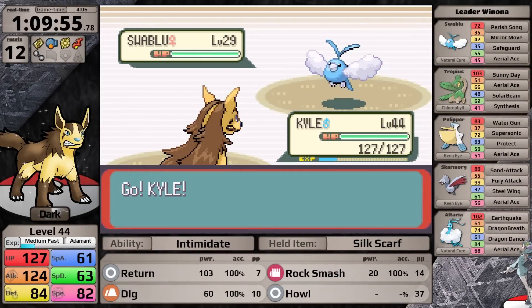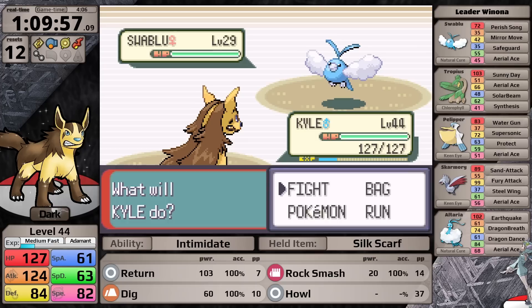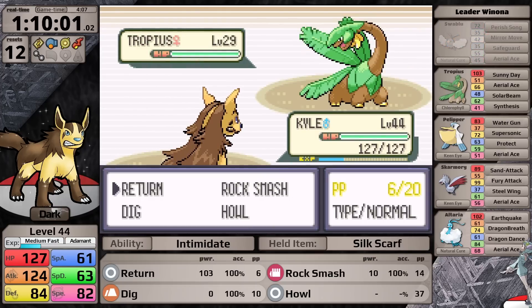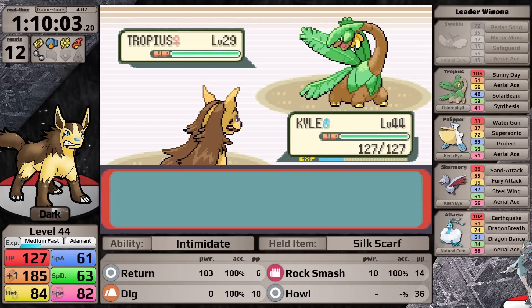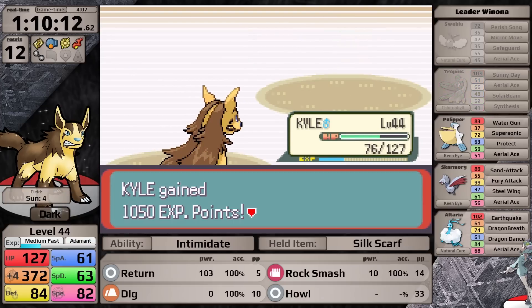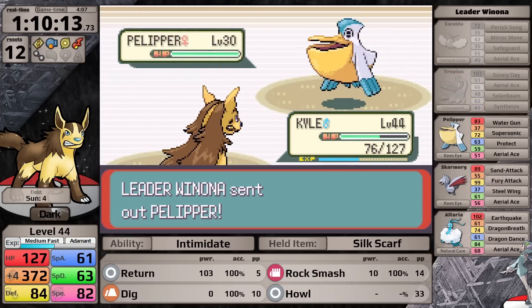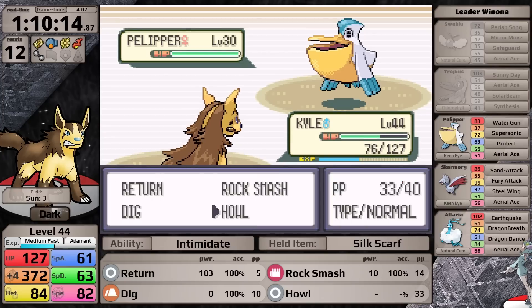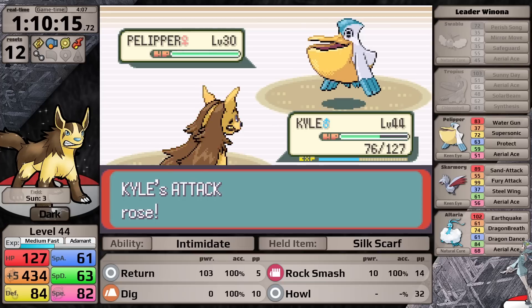I expect the Winona fight to be fairly easy. I have to knock the Swablu out on turn one because of Perish Song — Return gets the one-hit. Winona sends in Tropius, which isn't particularly intimidating, so I set up Howl to boost attack, wanting to ensure I can at least two-hit her Skarmory. I get to plus four and knock Tropius out with Return. Next she sends in Pelipper — probably the most annoying trainer Pokemon in Generation 3. To play around its common turn-one Protect, I go for Howl, but it uses Supersonic which hits, Mightyena damages itself, and with plus five the confusion damage is massive — a reset.